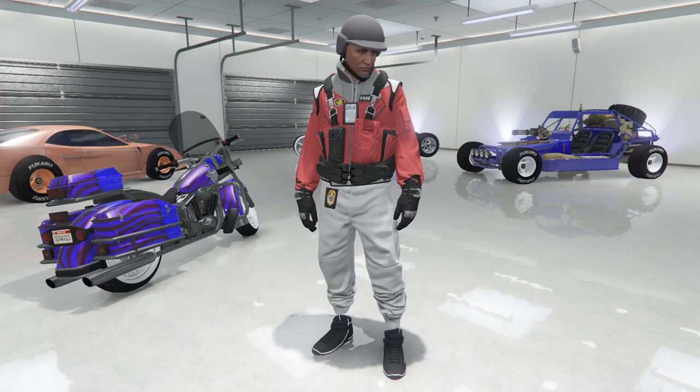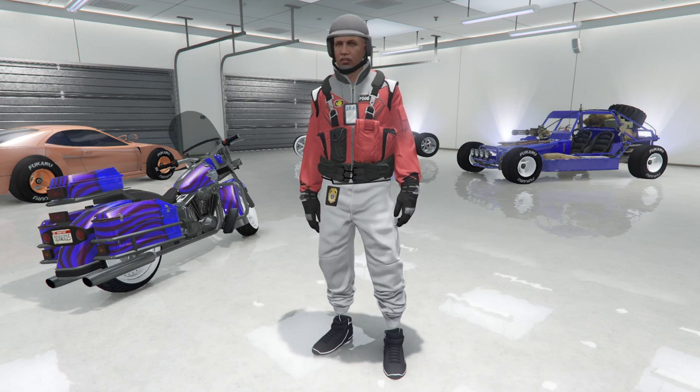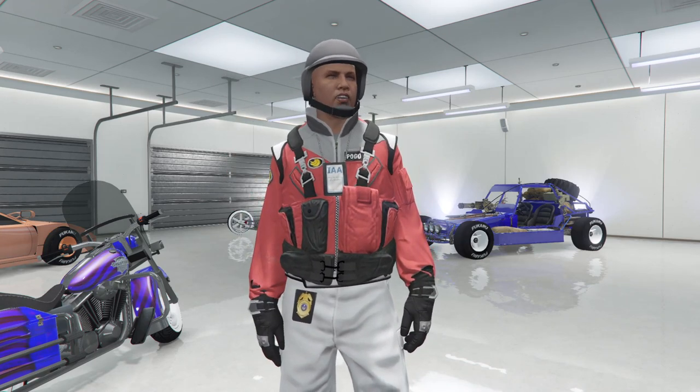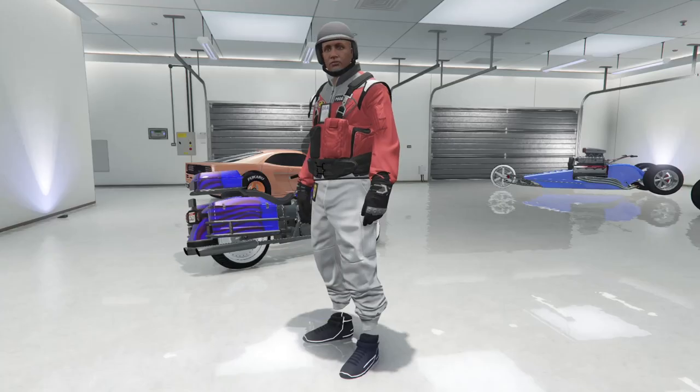Yo what's up guys, it's your boy RobertZ1 coming at you with another Grand Theft Auto 5 online clothing glitches video. In today's video we'll show you a Pogo flight suit with white joggers, black racing gloves, white Tron shoes, and white racing suit shoulder pads and belt. Modern outfit tutorial after the new update.